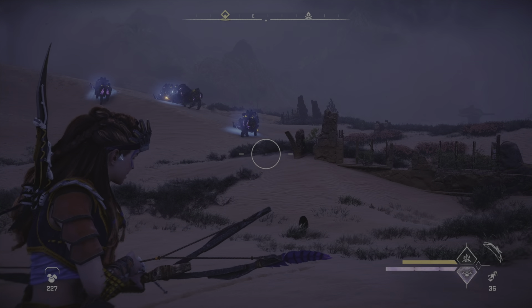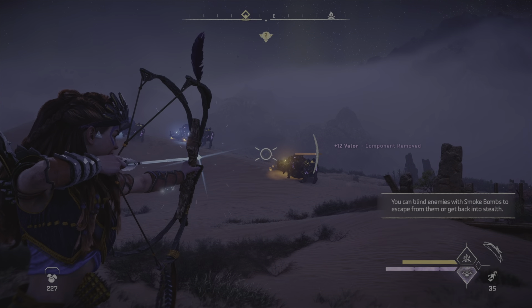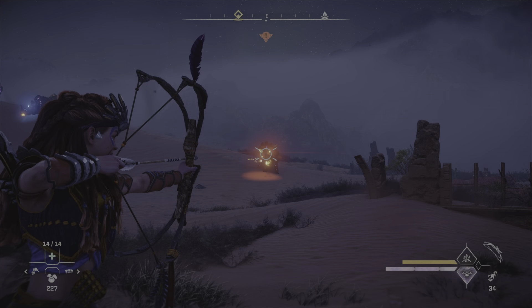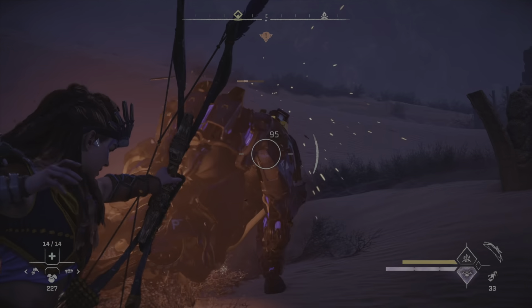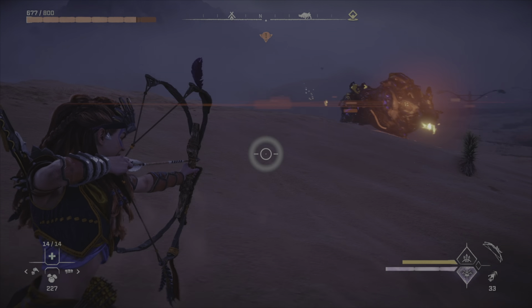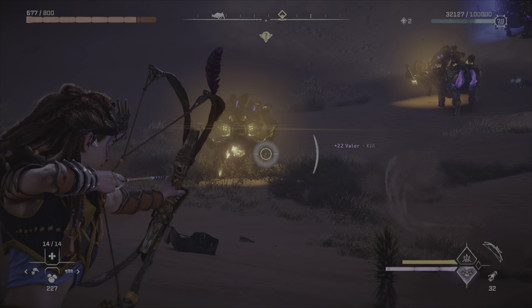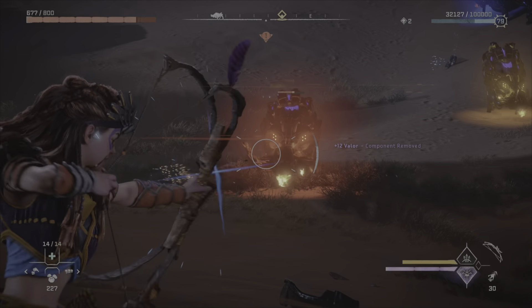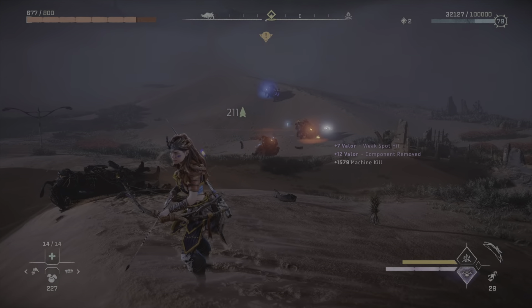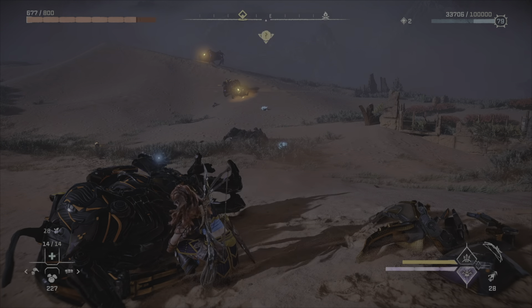Then we came up against some bristlebacks — some cool stuff and some not-so-cool stuff. Starting off looking for precision shots to finish these off quickly, then looking for the canister on the back, which is difficult to hit when it's running. I thought I timed my dodge but it didn't look cool at all — mistimed it. One down. Going for the tusks and then looking for the canister on the back.